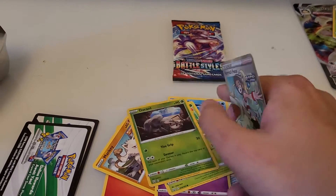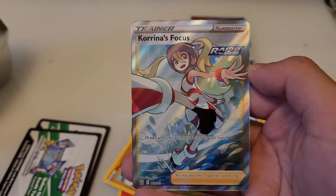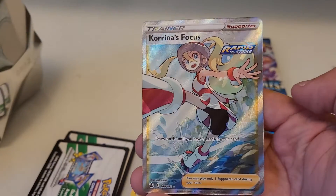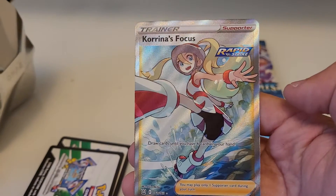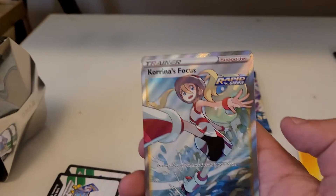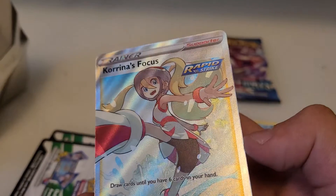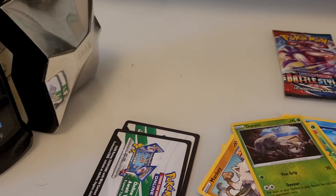Also Galarian Slowpoke, Flamantis reverse holographic, Durian, and the final card is Korrina's Focus — Rapid Strike. Korrina is a Fighting-type gym leader from Kalos; she's on roller skates and has a Mega Evolving Lucario. A lot of you will remember her from the anime where Lucario underwent mega evolution. Korrina's a fan favorite. Her card lets you draw until you have six cards in your hand — pretty nice. Rapid Strike too, pretty cool.